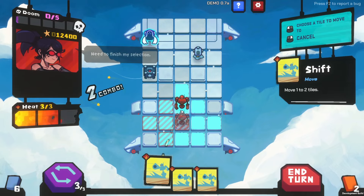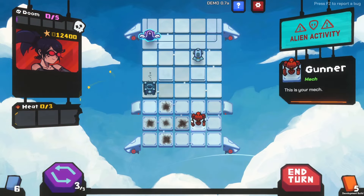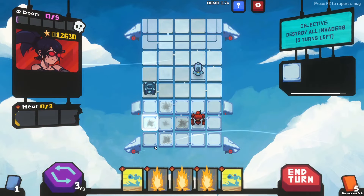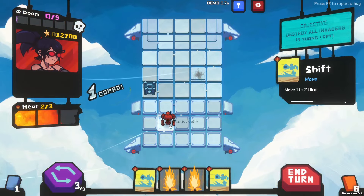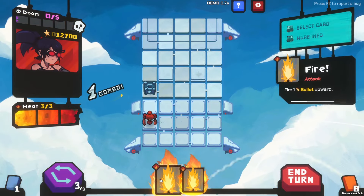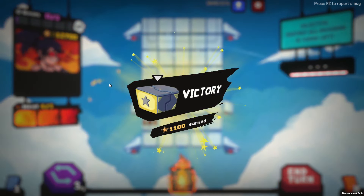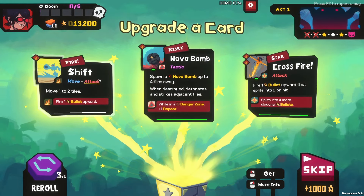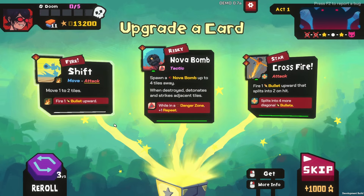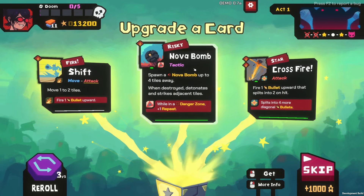Shift here so we can shoot this guy next turn. Fire, move. There we go. This one seems pretty fun. Alright, we get an upgrade. Shift and fire — shift to attack. Risky: while in a danger zone, plus one repeat.